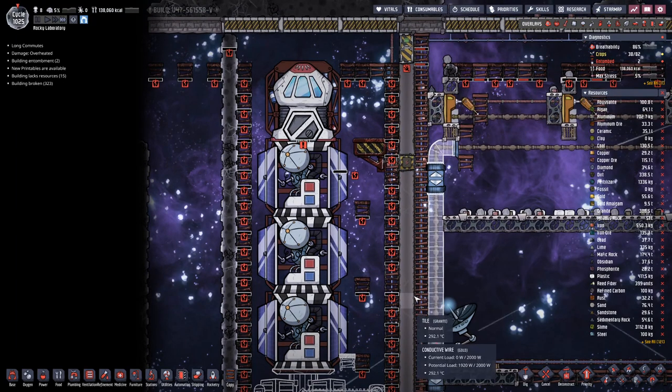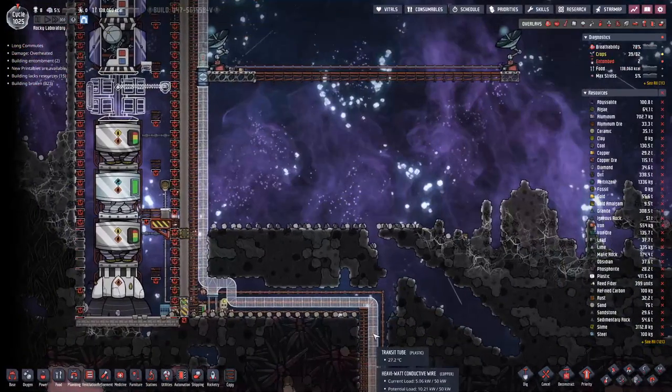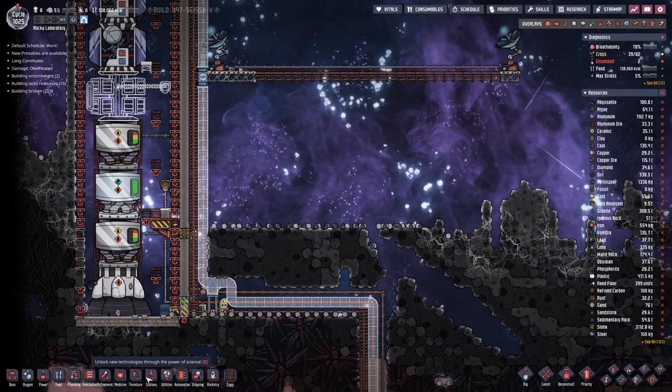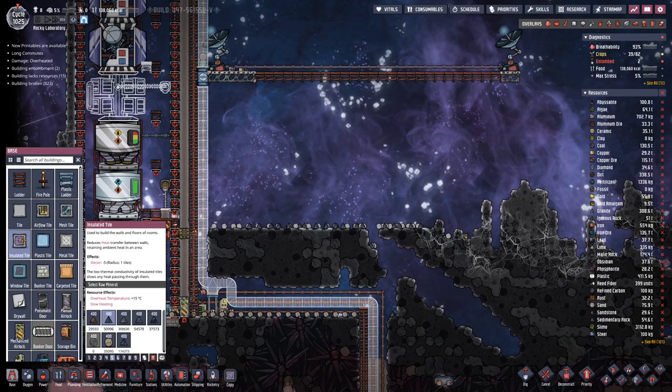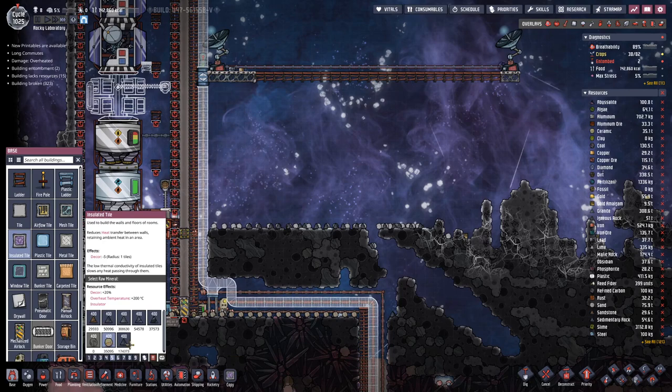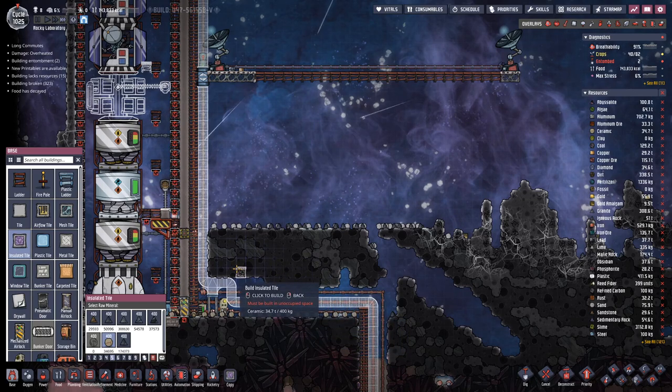Of course we want to expand here, but I think what we should plan out first is the setup we need down here for our liquid oxygen and hydrogen production, just so we have an understanding of how big this will be. On this side we will need three tiles of space.